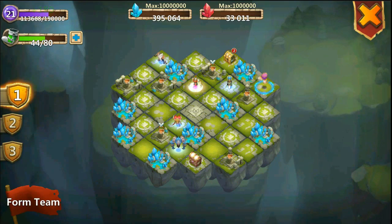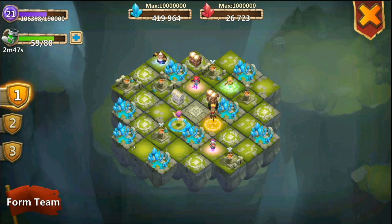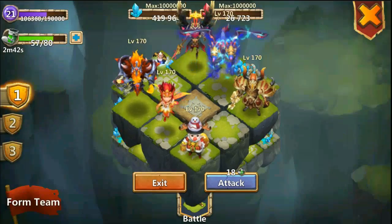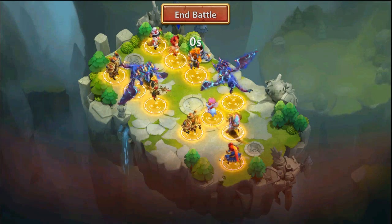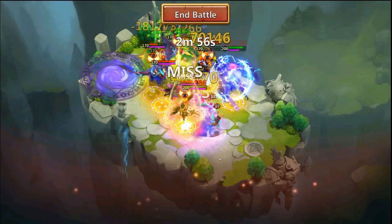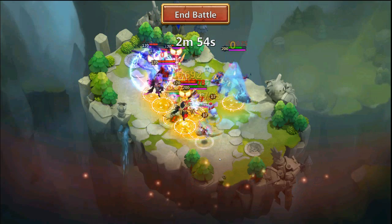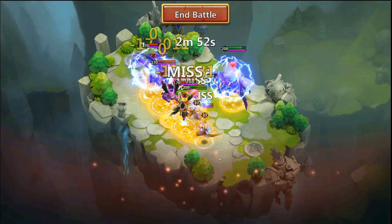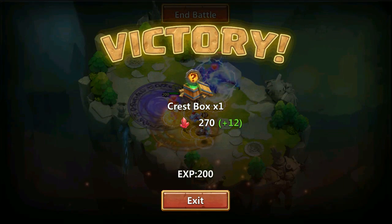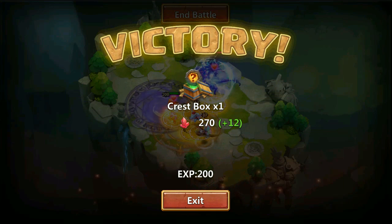As you can see we got 260 red crystals which is a lot. Here we are fighting against a Michael with a Demogorgon and a little Nick, which is not bad. So it's definitely not an easy team to kill. There are misses all over the place. My heroes are taking a lot of damage, but we got the win. But this team of mine is really strong, so it doesn't really count.